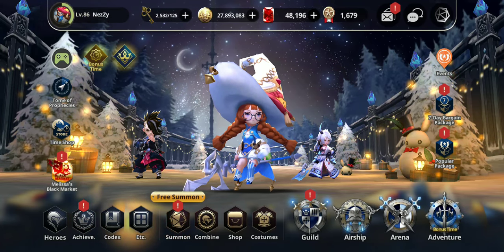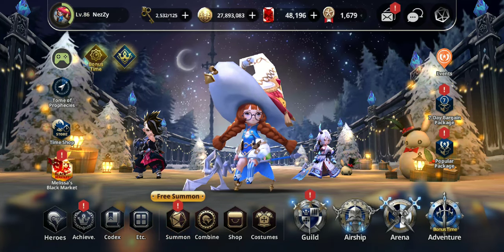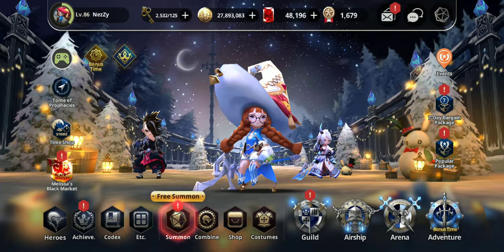Today we are going to be talking about the units that are in rotation right now, which are the Rock and Scissor Machia, and then the Paper and Scissor Gunter.